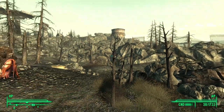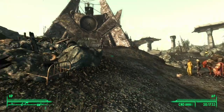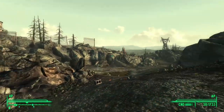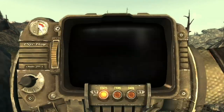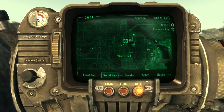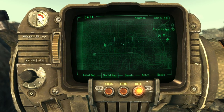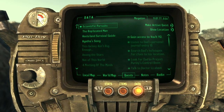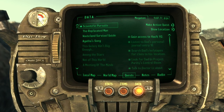All right, everybody, welcome back to another part of this Fallout 3 walkthrough. We are back here in front of Megaton. This time, we are not starting a DLC — we are actually continuing with the main questline. Pretty much every time I've spawned in front of Megaton, it's been a DLC. But this time, we're actually going to Scientific Pursuits — gain access to Vault 112.